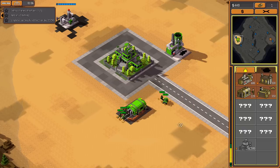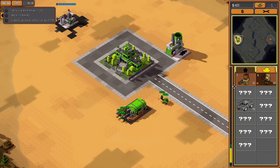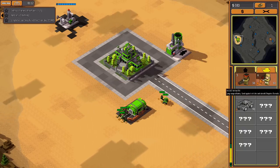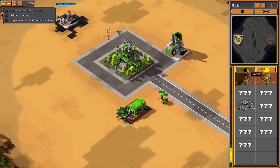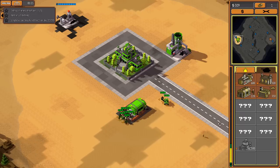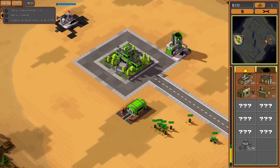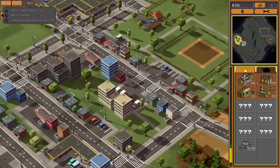Resources tick down rather than being collected in chunks - kind of different but not really a big deal. This force is probably good enough - about what I had last mission. Hopefully he won't have a whole lot out there.